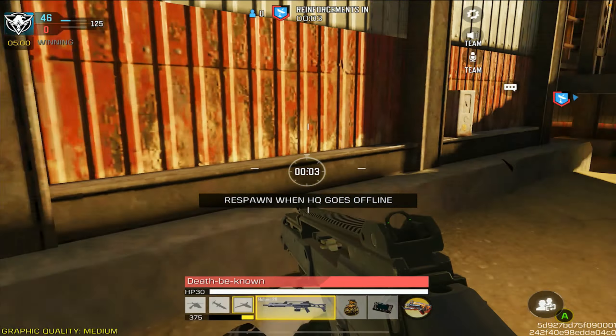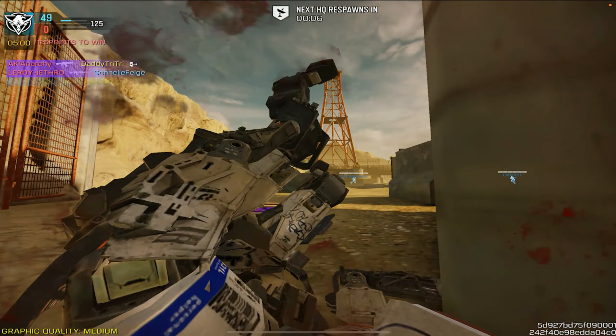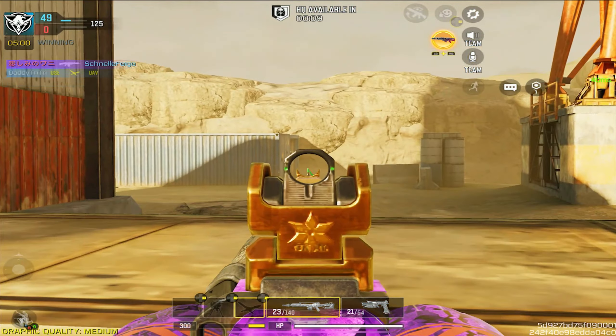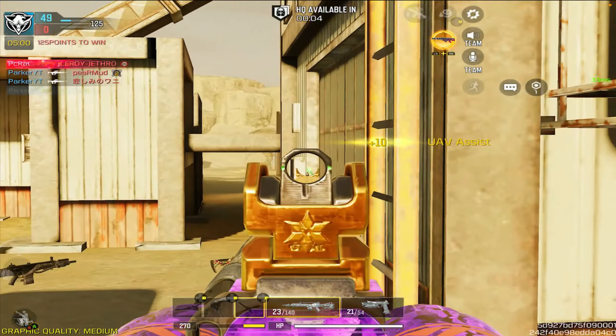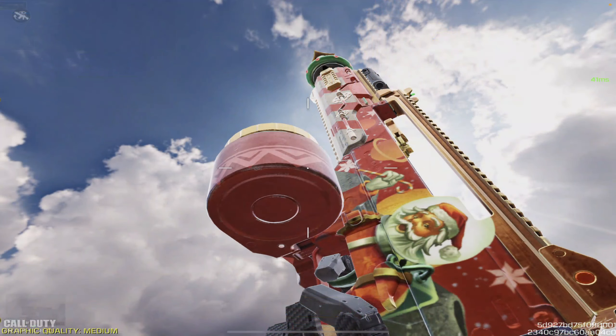At least when it comes to camo coverage, it does extend a little bit in that area. Keep in mind, the Holger Christmas gun isn't really that crazy when it comes to how it looks. It's not one of those things that changes the entire structure of the weapon, but it does change certain attachments of it. Probably one of the more notable attachments is the lightweight suppressor. I think it would have been better if it was a monolithic suppressor because that's what people typically use more, but alas, it's not the case.